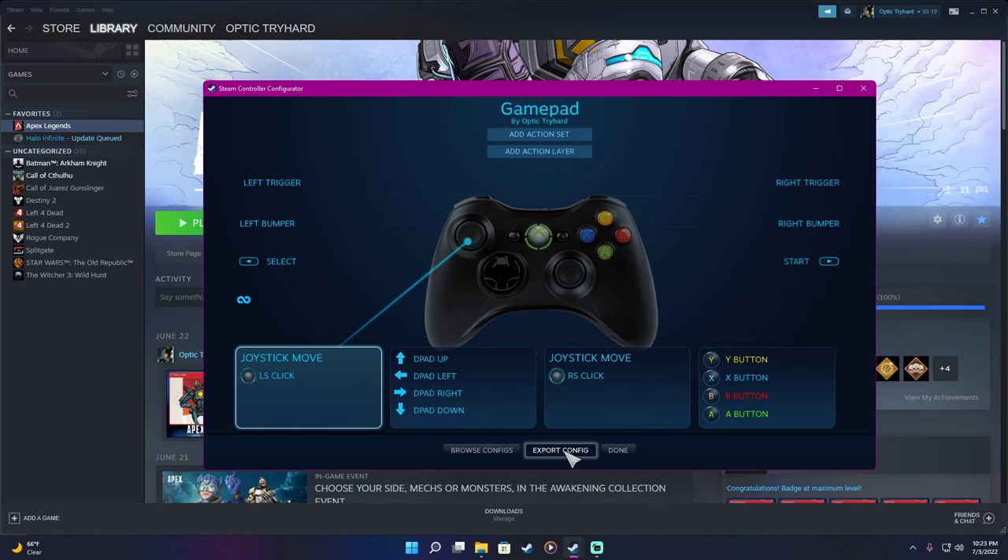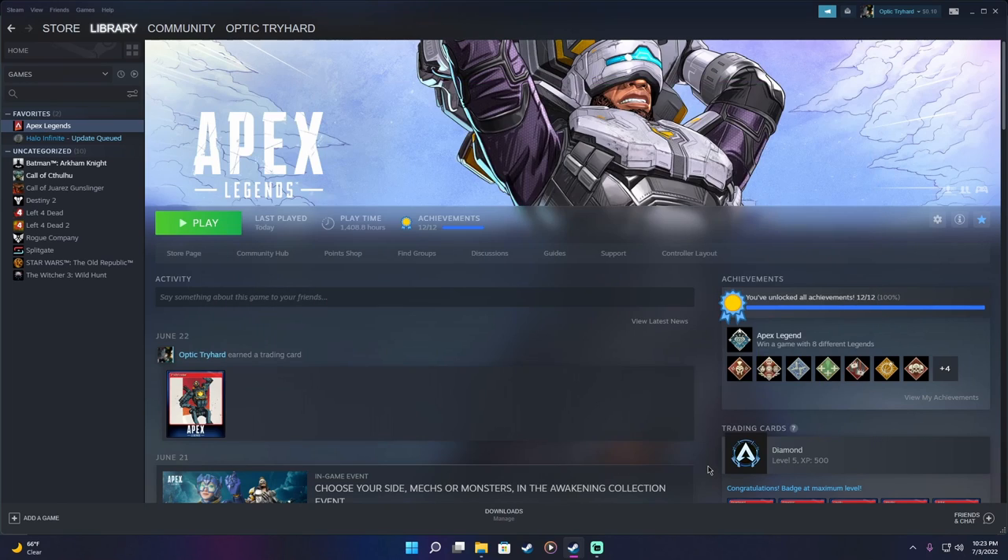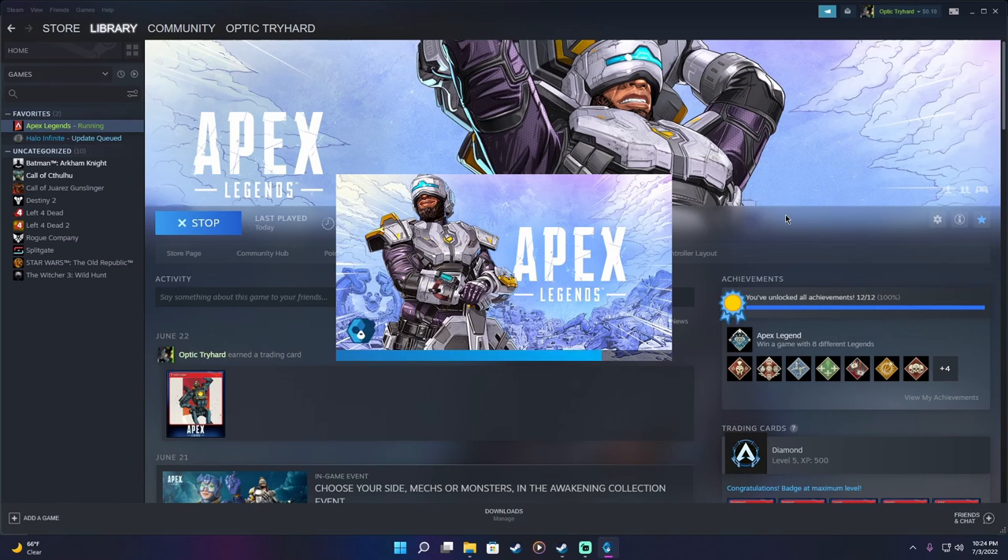Go back, don't change anything else — that's perfect. Click Done. I recommend you save and export your configuration and rename it. Mine is just Gamepad by Optic Triarch. Then we're going to go back into the game and I'll show you what I mean.